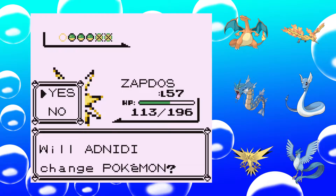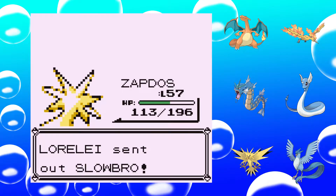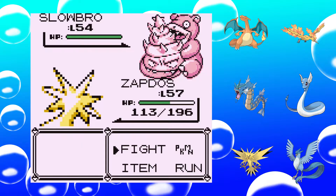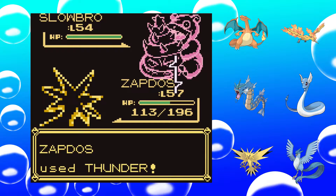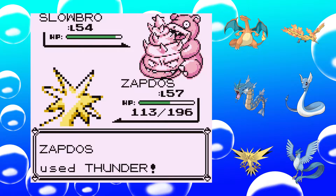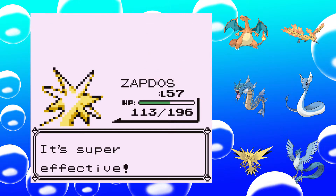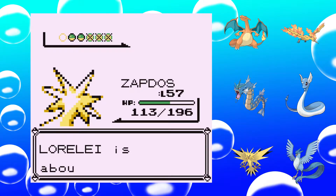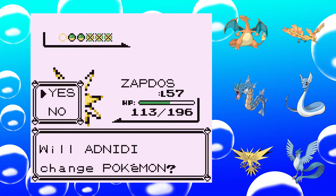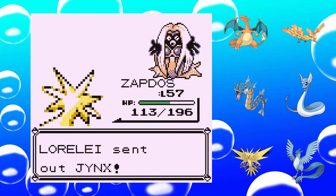Slowbro is not Ice-type — I think it's Water/Psychic. Generation 1 doesn't have many Pokémon of different types, and up to this day we still have not all type combinations. I think Zapdos is my best bet on this one.